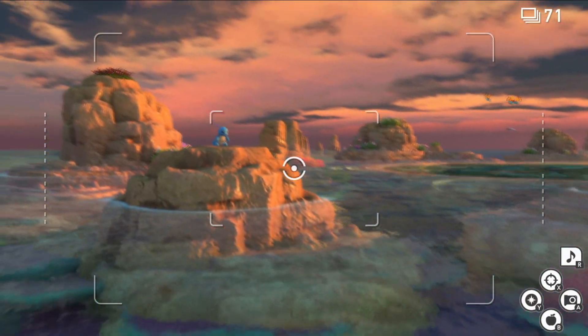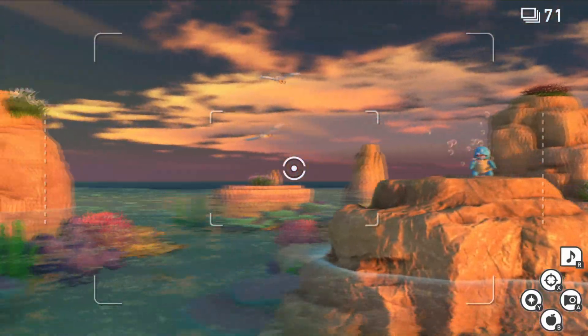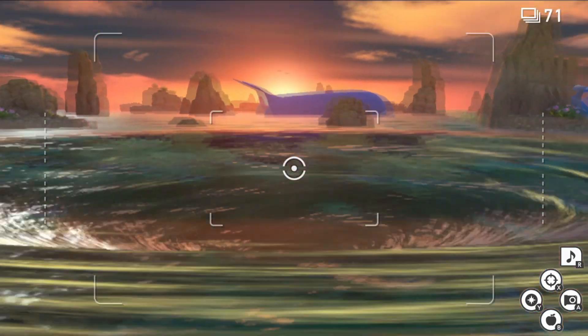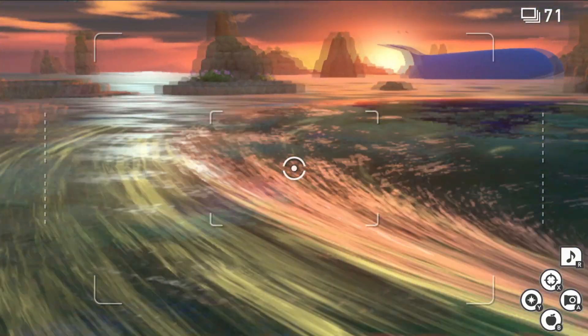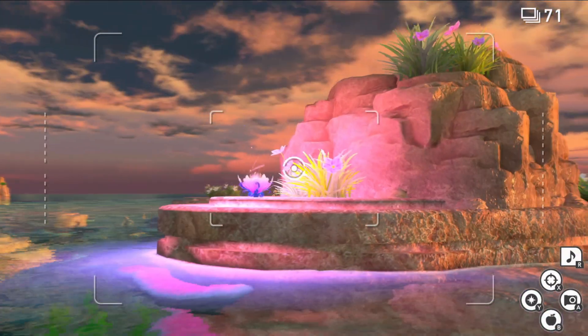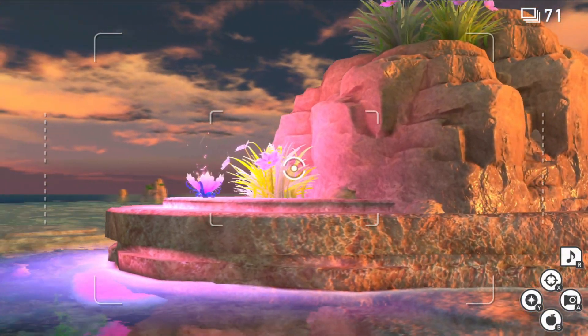The third and final thing is a little bit farther ahead, so we're going to use that handy dandy turbo feature on our boat just to go a little bit faster. Soon on our left, just past the whirlpool, you'll find another Crystal Bloom sitting on the side. Go ahead and hit it with an Illumina Orb and that's your three requirements.